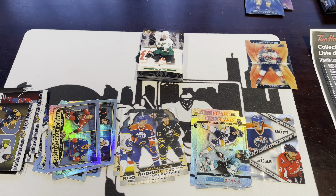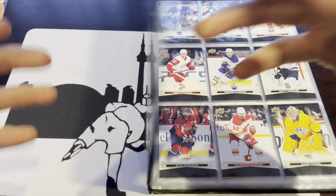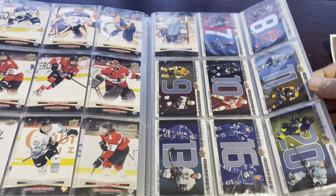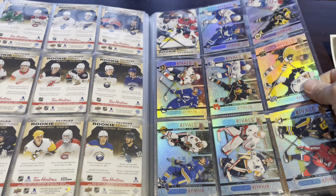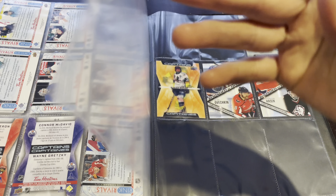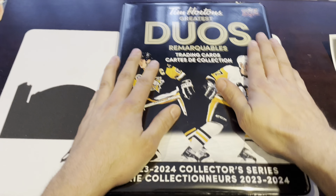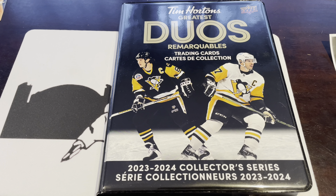That is 200 packs. Let's get the remainder of the cards into the binder and show you what we're working with. Here is the binder thus far in all its glory: base done, numbers done, Family Foundations done, Rookie Canvas done, Rink Rivals finished. Captains — there is a big opening; we are looking for Captains 5 to 13, and we need three more Bounded by Honor. This is the end of part two. Let us know what you think about this product in the comments. It is out today, Monday, April 15th. Thanks for watching.